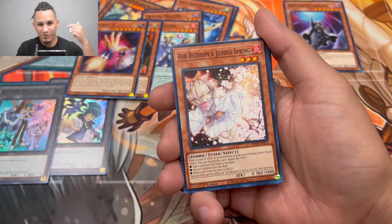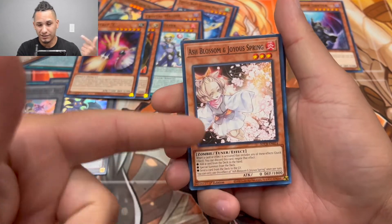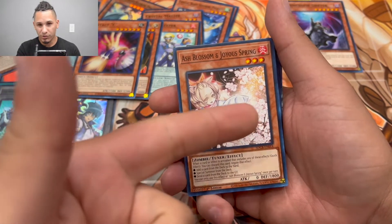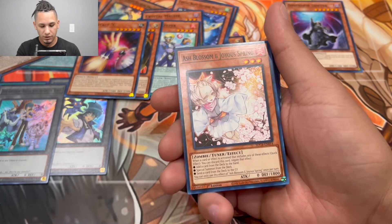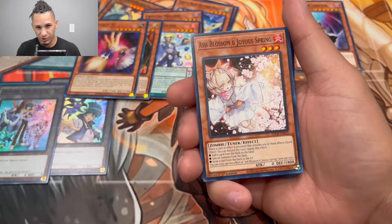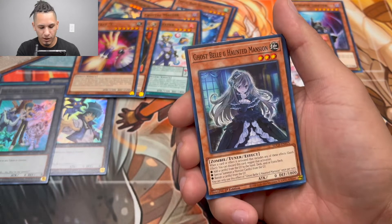Ash Blossom and Joyous Spring right here — this is a must-have card. It was going for $15 before the Mega 22 reprint, and the commons were going for $22. So even if you don't want to resell these, you need three of this card. All you have to do is get three structure decks and you already have a full playset of Ash Blossom.